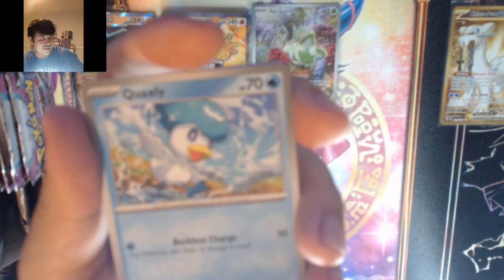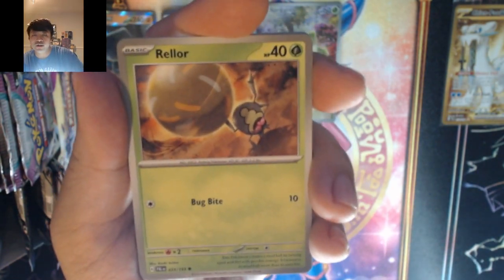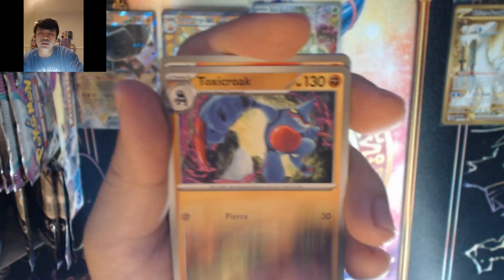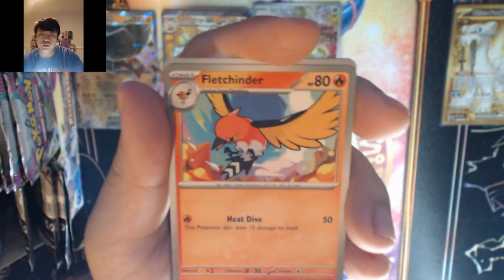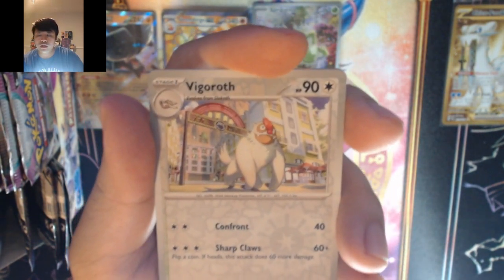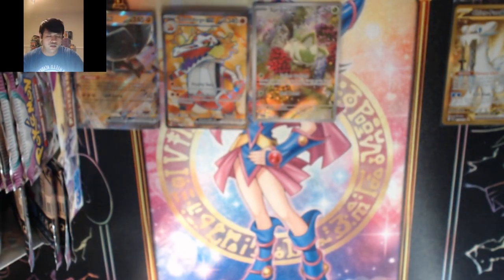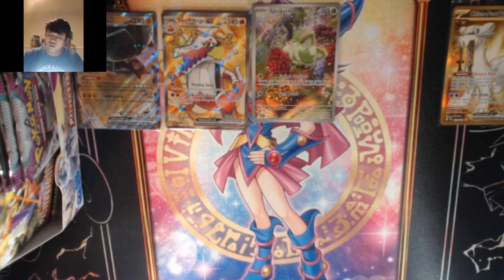Grass energy — that's our second one now. We got Quaxly, Charcadet, Rellor, Tadbulb, Sudowoodo, Croagunk, Legendary Vigoroth, or two Bax into Minior.